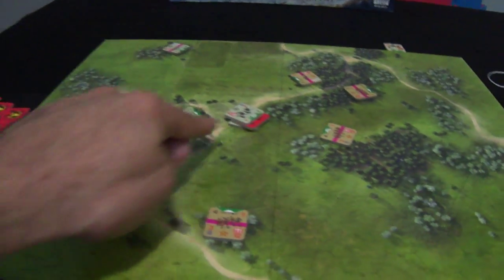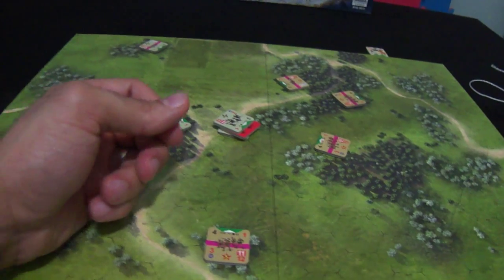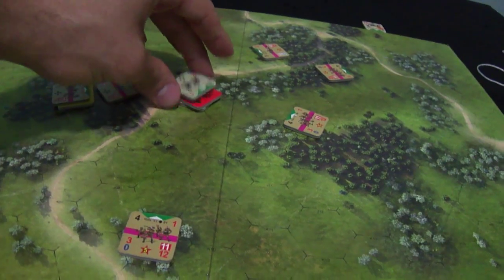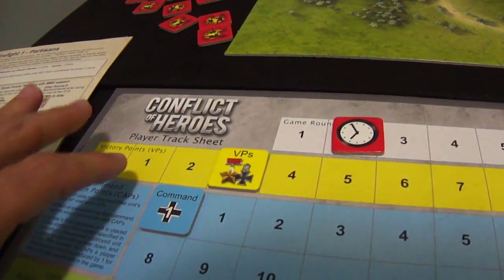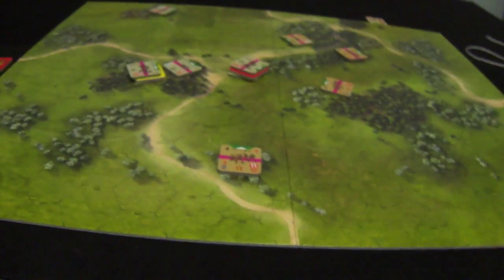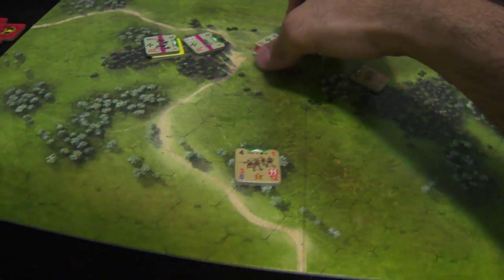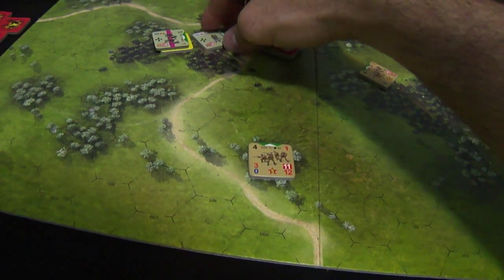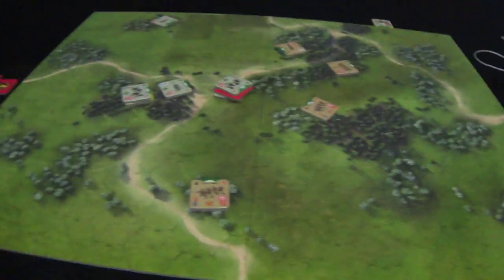To conclude: we have two hit German units, but now the German army controls the objective. I forgot to flip this after we finished — they get another victory point. So the German player has three victory points, the Russians only one and two dead units. The Russian player is not in good shape. The German player also has two hit units, so we don't know who could win this game. We'll start the third round.